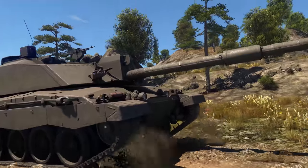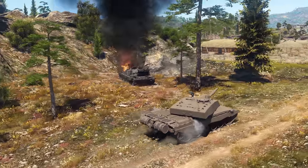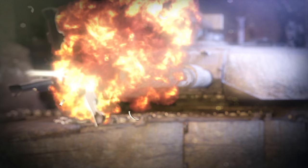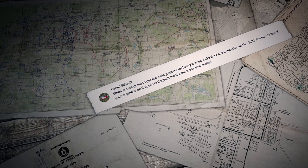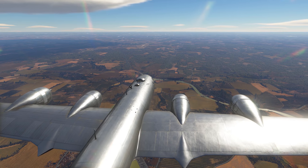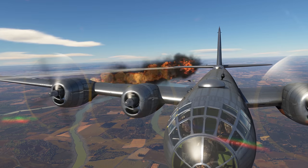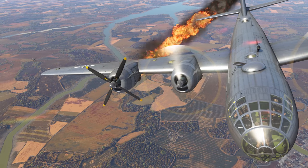Next up are your questions from the comments. Harald Shevik asks: when are we going to get fire extinguishers for heavy bombers like the B-17, the Lancaster, and the BV-238? The idea is that if your engine is on fire, you extinguish the fire but lose that engine. We're actually contemplating introducing fire extinguishing systems for aircraft one way or another — that could be an interesting mechanism. There's no telling when it can happen or how it will work, though. It's too early to say. Keep your eyes peeled, and thanks for understanding.